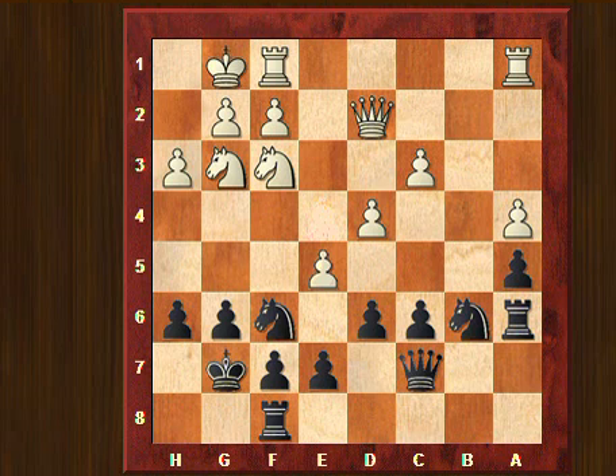Still, white has initiative with e5. After taking on e5, knight takes e5 is according to Fritz the best move, and black can play c5. So still white has a slight advantage, but black has counterplay.